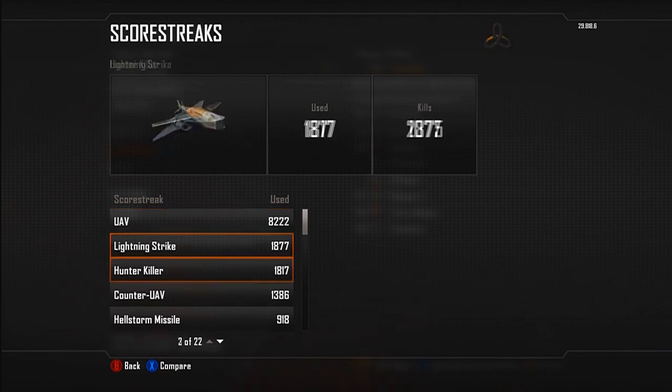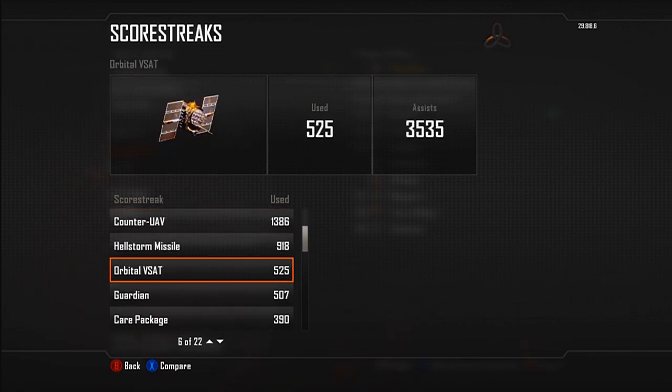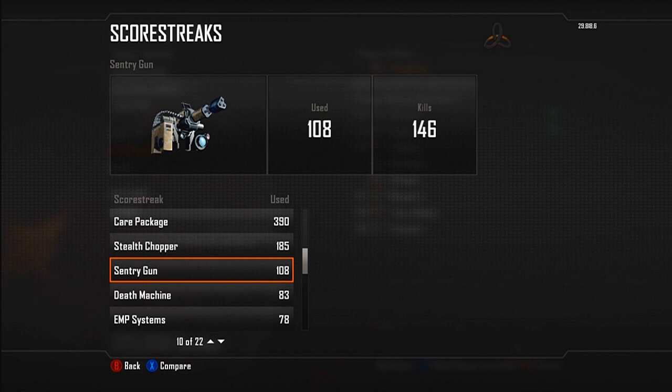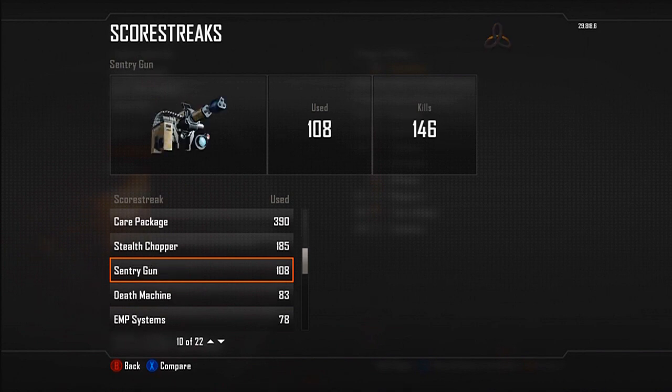8,222 UAVs — that isn't something you want to focus on really, because anyone gets UAVs. What you want to look at is how many VSATs and EMP Systems I get by the end of this. These two are going to be the main aspects of me getting each nuclear, because the enemies won't be able to see where I am on the map once I've got my EMP System, and that obviously adds EMP assists and VSAT assists to loop the VSATs so that I get the second VSAT very quickly.